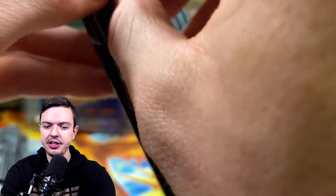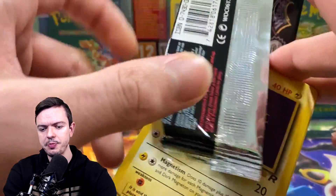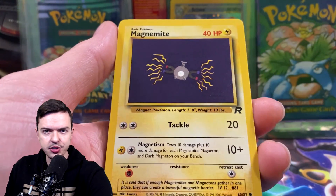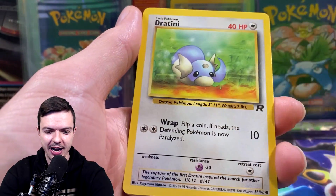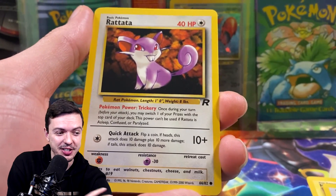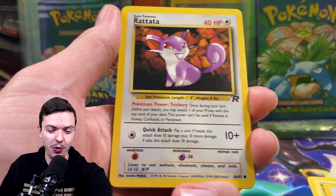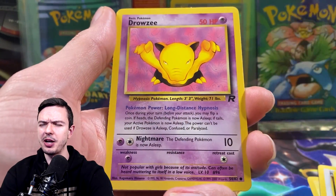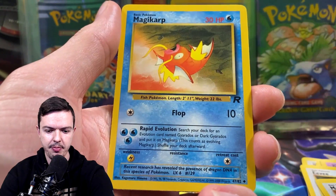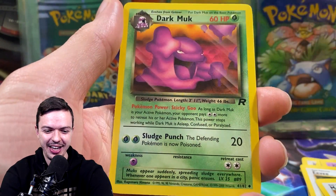The big hit we want out of this is the non-holo Dragonite. Here we go — Magnemite, Dratini, Drowsy, Eevee, Meowth — rare should be next — and Dark Golbat. Then Magikarp. I don't remember the last time I pulled a Magikarp in this set. Wide white border, and then Dark Muk — so nothing out of the first one. I believe it comes after Dark Primeape on the print sheets, but I'm not totally sure.